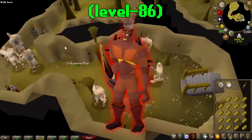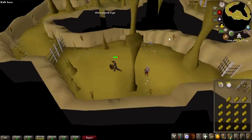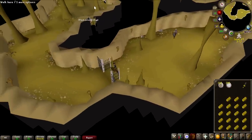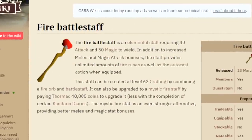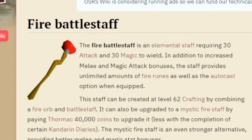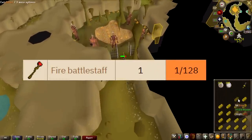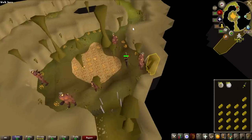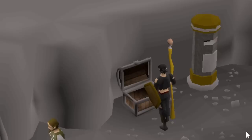I'm going to be killing fire giants in the deepest part of the Wilderness. I have two main goals: the first one is to level magic, and secondly I really want a fire battle staff. I believe the fire battle staff is probably the only way to get any type of fire staff in the Wilderness — it's a 1 in 128 drop rate, so kind of hard to get, but there is a chance. Nothing too interesting from the first trip, but 30k of loot for 15k worth of runes — we're basically doubling our money.